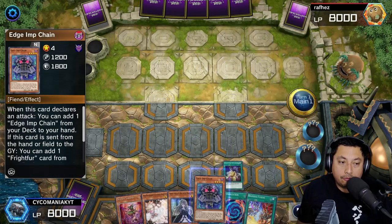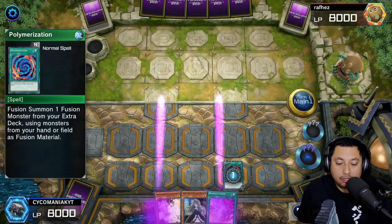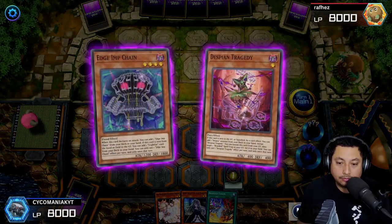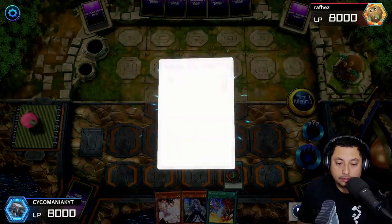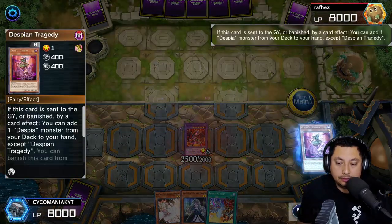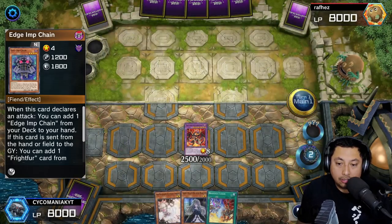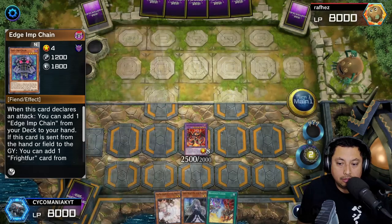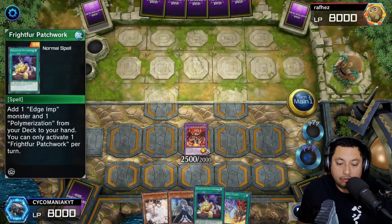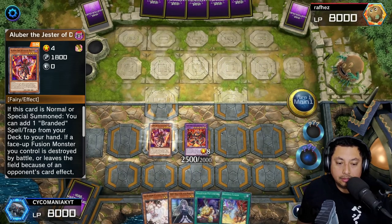We're going to start with Frightfur Patchwork, then we're going to activate Polymerization. We get Masquerade the Blazing Dragon, then get the Tragedy and the Edge of Chains effect in the graveyard. Then we get another Frightfur and summon Alivoir.